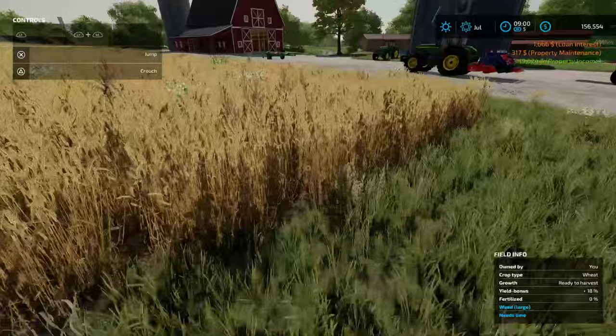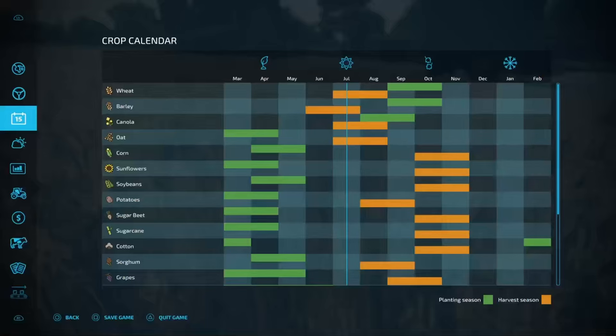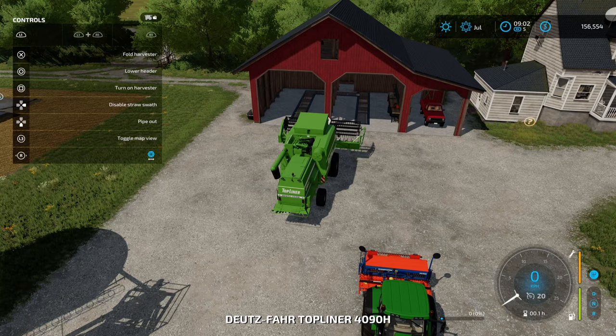$15,000. This is ready to harvest — wheat, July. Sometimes I find this crop calendar a little bit hard to read with the green and orange bars. So that's good for us. What I'm going to do this time is disable the straw swath — I don't want to drop the straw. If I was focused on arable farming, I would collect the straw and bale it. But because we're focused on the pigs, I'm not worried about the straw.